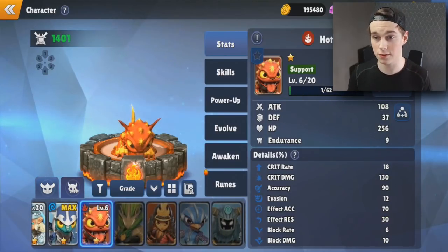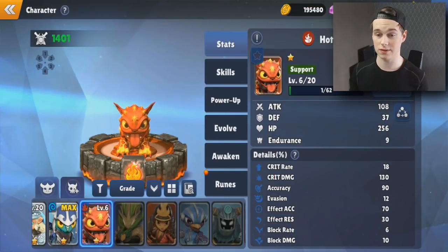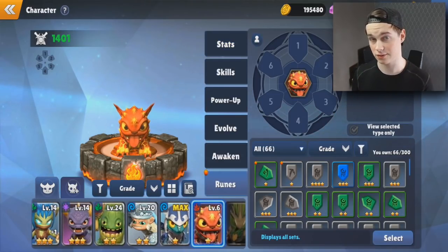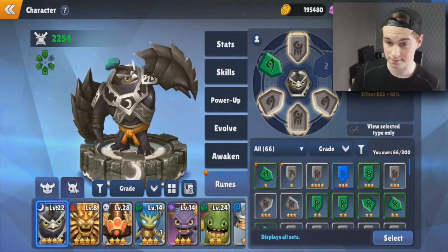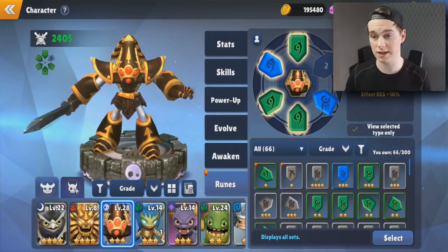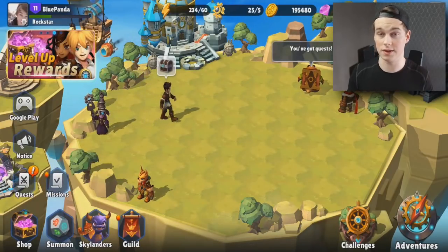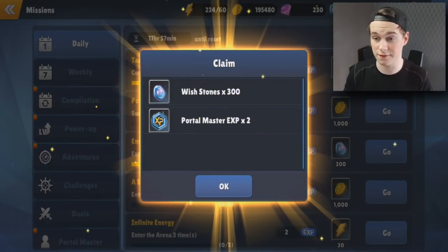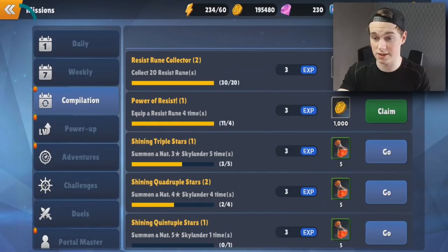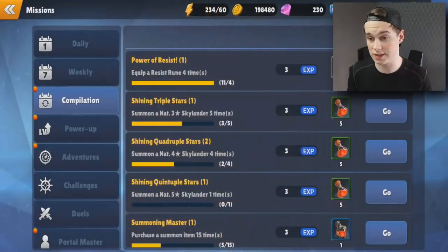If you get new Skylanders and want to level them up as fast as possible, you can use red potions. I don't currently have any red potions, but if I did I could select some and level up really fast. There's also a rune system in the game - you get runes from playing dungeons and the best thing is to line up matching colors on your Skylanders.